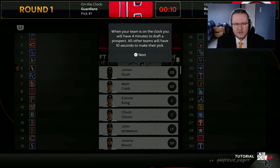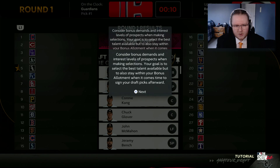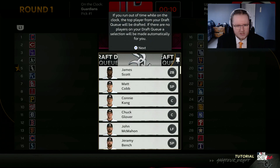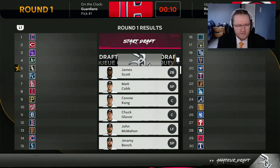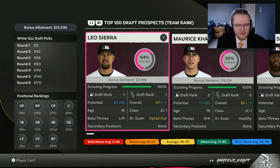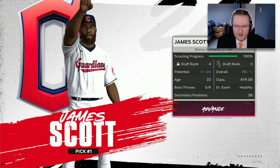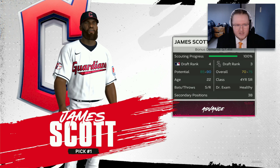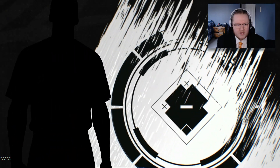Let's get into it. I get four minutes to make a pick, the CPU teams have 10 seconds between theirs, and I'm going to wait out each pick to maximize my decision time. We see the full draft order - the consensus number one overall pick is Leo Sierra, ranked number one by both MLB and myself with 100% scouting. Let's start the draft and see who goes first. The Cleveland Guardians did not take Leo Sierra - they took my guy James Scott number one overall! At least we already know we're pivoting.